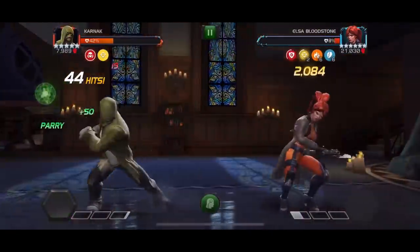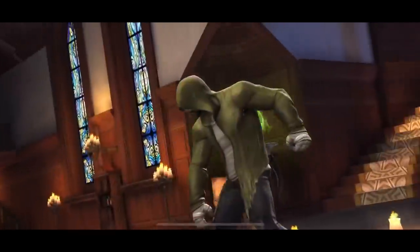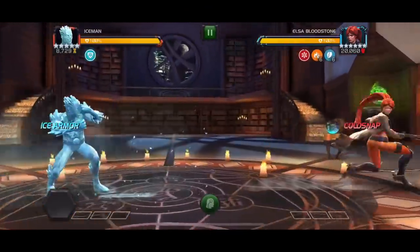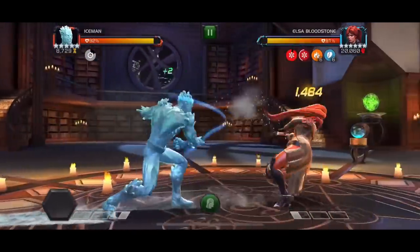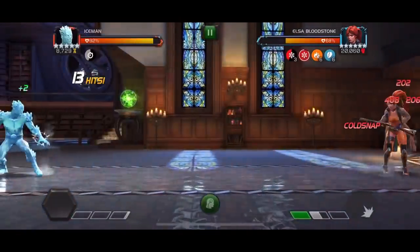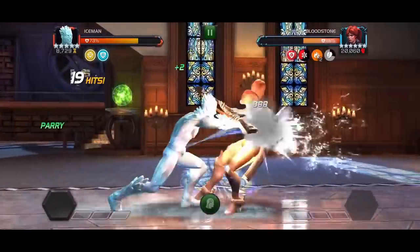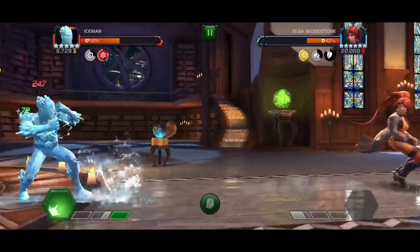Pretty much all the champions I use in this video are rank 3 five-stars or four-stars, with the exception of Night Trasher — I don't have any other version of him but he's going to be in here. Another champion that is naturally great at dealing with evades is Iceman. This is going to be a fairly sloppy fight just because I'm recording quite late in the evening. The base idea is: while you have Frostbite on the opponent, their evade is countered and you can attack normally. If you run out of Frostbite, just drop a heavy, get a bit more power, drop your level one and you're good to go.